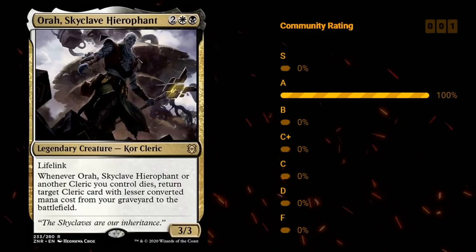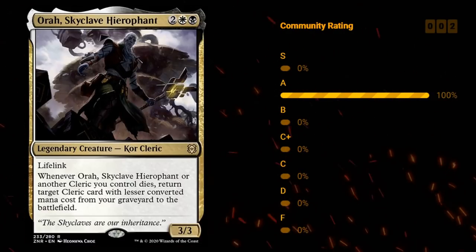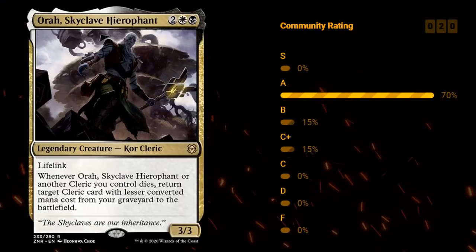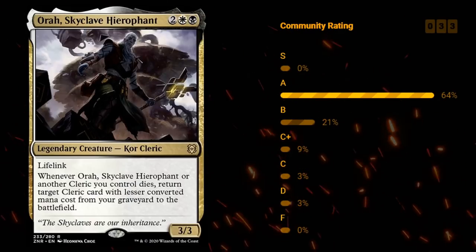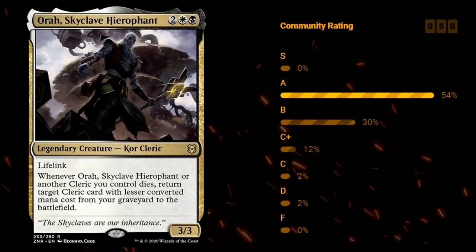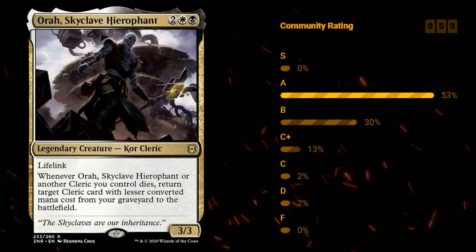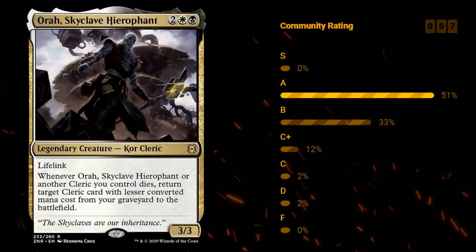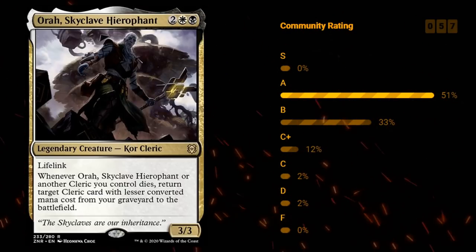Then we've got Aura, Skyclave Hierophant — 4 mana for a 3/3 legendary Kor cleric with lifelink. Whenever Aura or another cleric you control dies, you get to return a target cleric card with lesser converted mana cost from your graveyard to the battlefield. 4 mana for a 3/3 lifelink isn't amazing but it's playable, and it's a cleric for those additional cleric synergies. As long as you've got a few additional clerics in your deck this should be pretty strong — if you can draft a ton of clerics and chain one dying into another returning, it's going to be quite strong. I'll give Aura a B+.